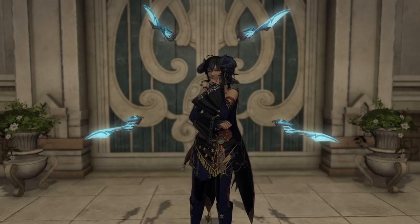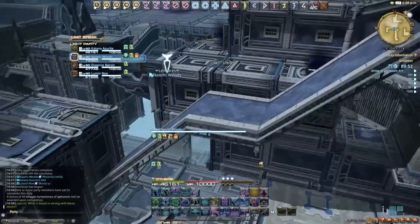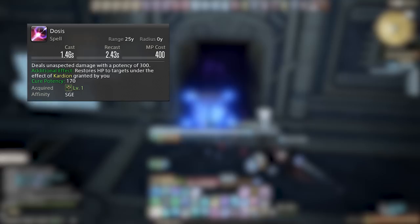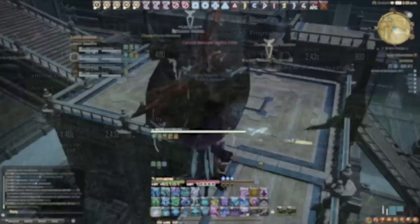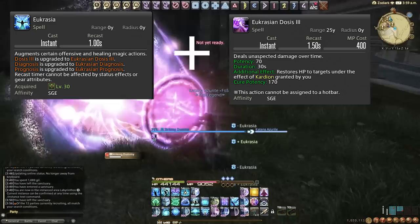Let's dive right into the abilities. We're going to go over three particular GCD spells — Dosis, Diagnosis, and Prognosis — because they all tie together with Eucrasia. Dosis is our single target damaging spell, and when used with Eucrasia it turns the single target damage into a DoT instead. This DoT should be kept up at all times during single target instances.